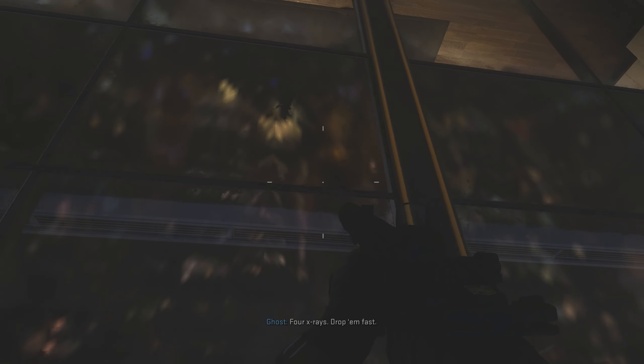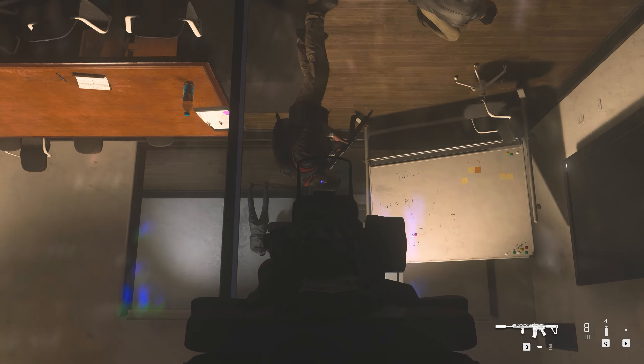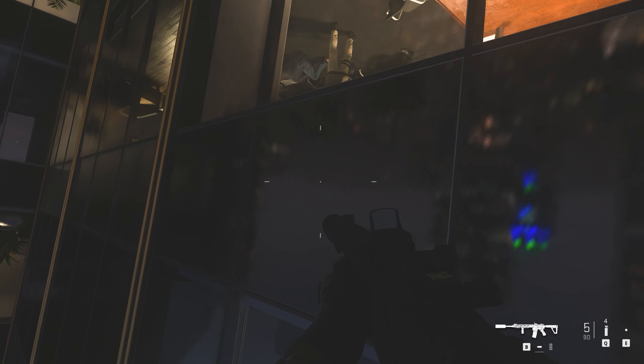In the next section there are three enemies in the room with the hostages and one in the hallway — you need to kill the hallway one as well. There are two on one side and two on the other. Go to the right-hand side and you will see one in the room and one in the hallway; take those two out quickly and the other two won't notice.